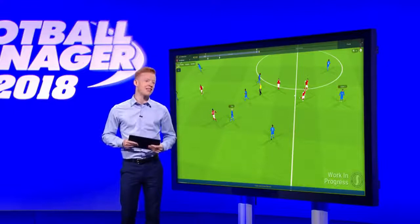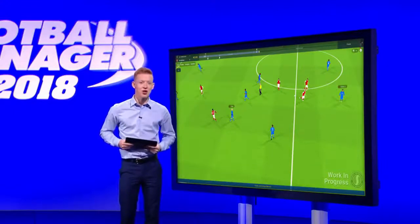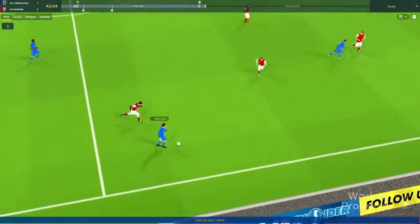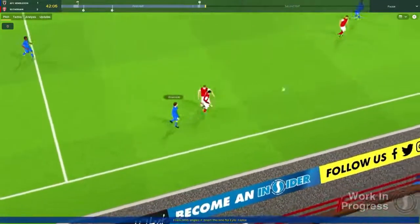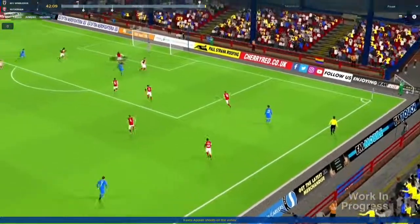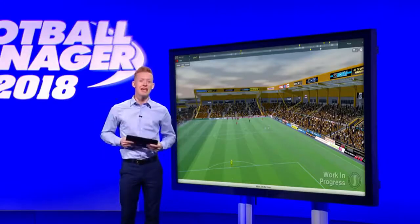It's not just the background tech that has improved, but the graphics have too. Our art team have worked closely with our sister studio at the Creative Assembly this year to improve the player models and stadiums. There is now more variation between one player to the next in the match engine, which affects how a player moves around the pitch and operates on the ball, leading to a more authentic portrayal of the players during a match.